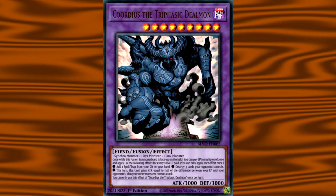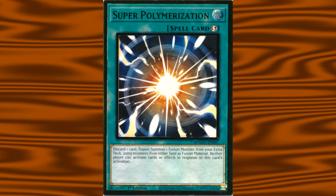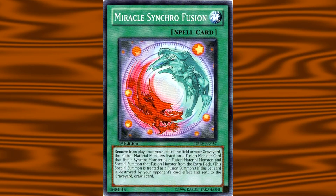I was looking at the new Courteous card, and I was thinking of ways to summon it, or decks that would benefit from having it. Sure, you can use Super Poly, but I've seen people complain that it's not a good Super Poly target. And you could run Miracle Synchrofusion, but that feels like a few extra steps.